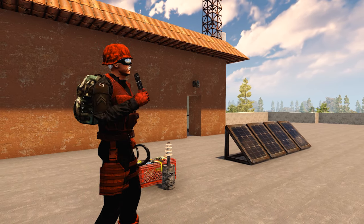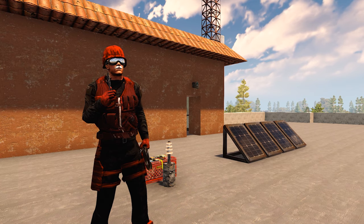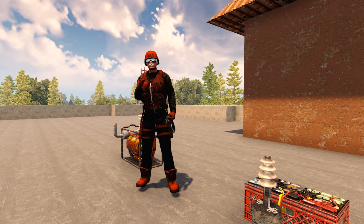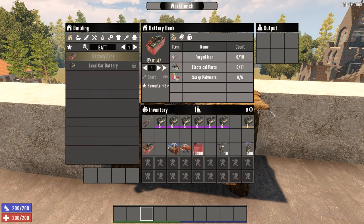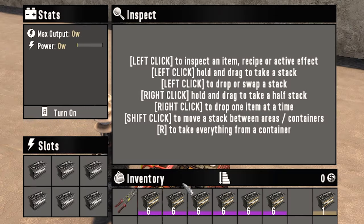That would be very unfortunate if it was the only thing powering your defenses on Horde Night, which is where our second power option comes in: the battery bank. The battery bank is craftable at a workbench with its schematic, or the fourth rank of the Advanced Engineering perk. It requires 10 forged iron, 11 electrical parts, and 6 scrap polymers. The battery bank has 6 slots, but instead of small engines, it requires lead car batteries.